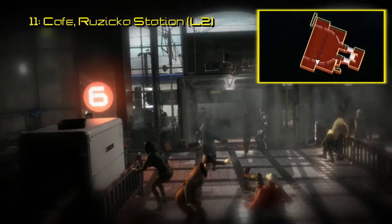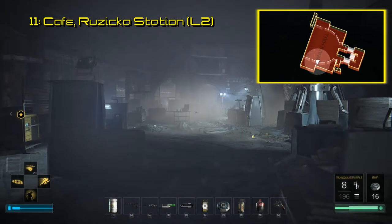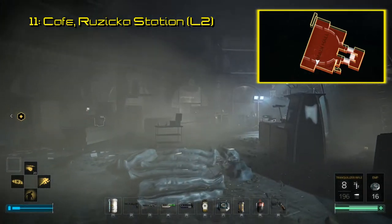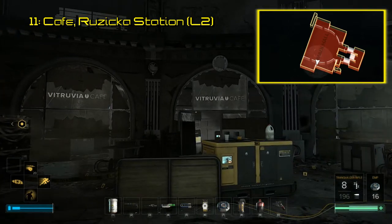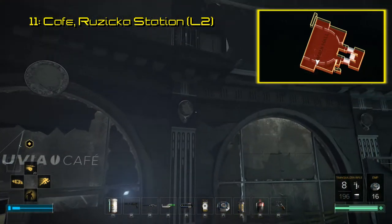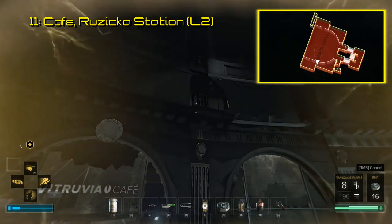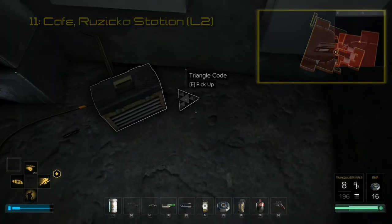For triangle code number 11, you will need to make it to the ruined Ruzika station, which can be accessed from any of the subways in Prague. The Vitruvian Cafe is on the south side, and there's a maintenance passage directly above it. In here is where you will find the triangle code. When scanned, this is another audio recording of the developers speaking about the challenges in small environments and balancing this area in particular for every play style.